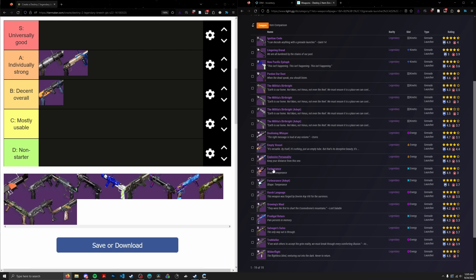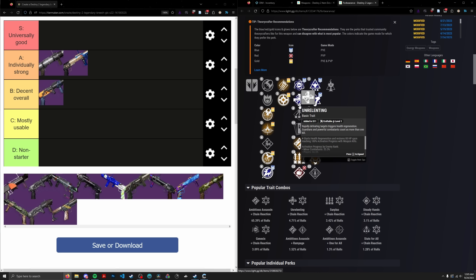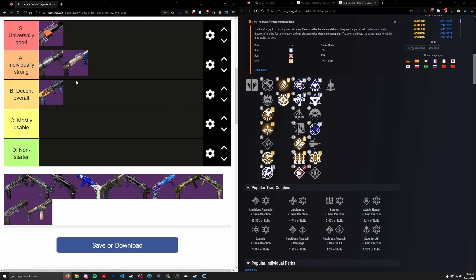Moving on, we've got Forbearance — a craftable arc waveframe from Vow. This thing has Genesis for breaking shields and getting a free reload. Most players are looking at Ambitious Chain Reaction, plus possibly Unrelenting, Wellspring, and Rampage. It also has Soul Drinker, which is an absolutely insane origin trait — it procs off of hits before reloading and relates to magazine size. On a waveframe with a mag size of one, this is absolutely insane. It's like pseudo-Unrelenting. We're going to put this thing solidly in the S tier — it's like the perfect waveframe.